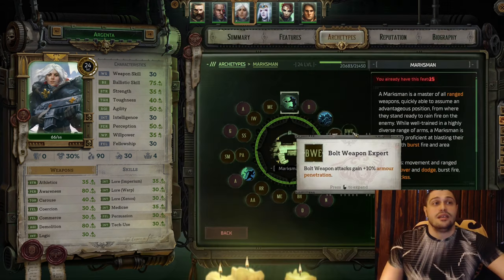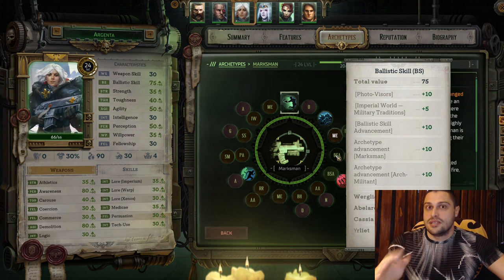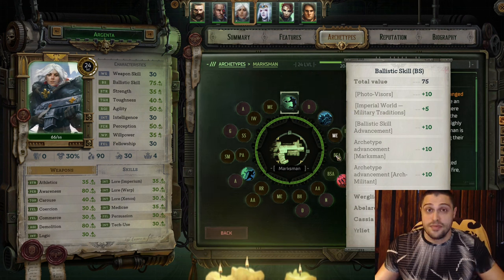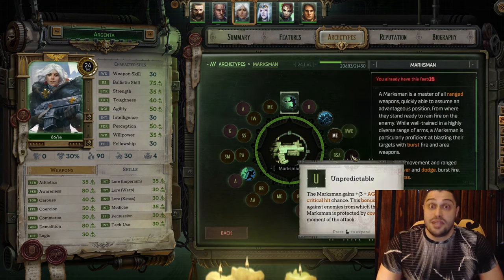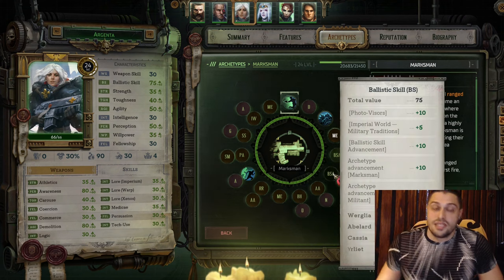After Bolt Weapon Expert, go with Ballistic Skill. Always take Ballistic Skill whenever possible - the higher the Ballistic Skill, the more often you'll hit with Argenta. You wanna hit because you'll be using Burst Fire non-stop. We are preparing Argenta to become an Arch Militant. For the talent, take Unpredictable on Argenta. The bigger the agility, the more often she'll crit, and you wanna crit a lot with Argenta.